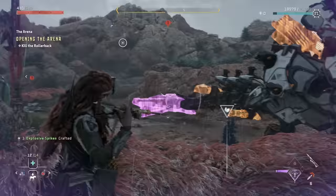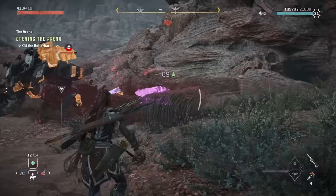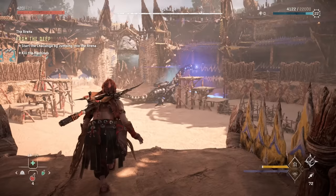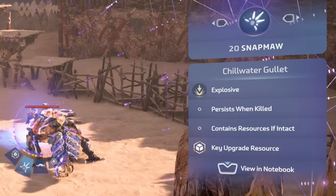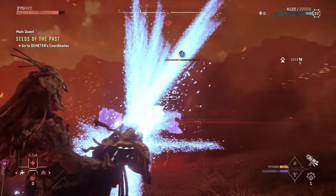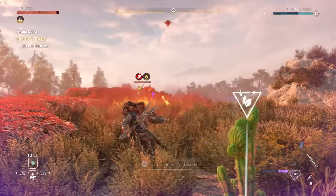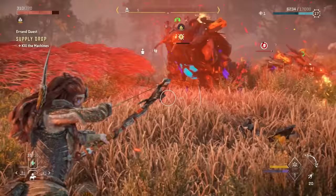Moving on to number 4, another big mistake is not focusing on breaking machine parts, which is even more important now than it was in Zero Dawn. You should always start any combat encounter by scanning and marking parts on machines. The two main things to pay attention to are chain reactions and key upgrade items visible through the focus. Chain reactions are indicated by an elemental weakness — dealing that elemental damage to the corresponding part causes a powerful response, usually a large AoE explosion that debuffs nearby enemies and deals massive damage to the primary target.